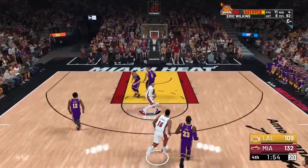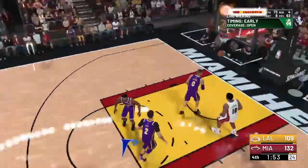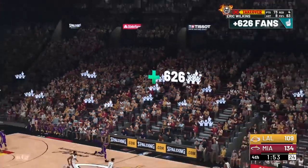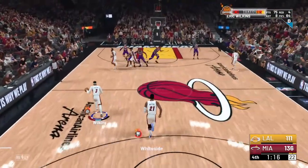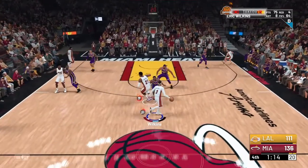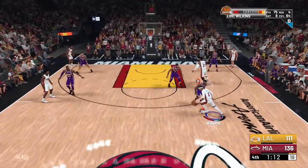My jump shot for moving shots is Normal 4, because that's the closest I'm gonna get to Normal 13. My spin jumper is Spin Jumper Number 4 — Normal 4 — I picked that one because it's real easy to time.